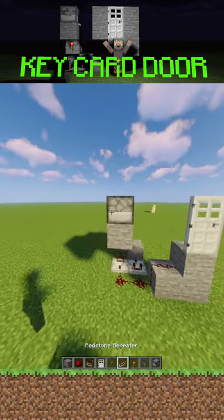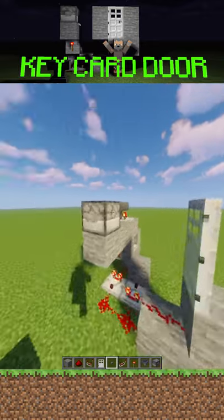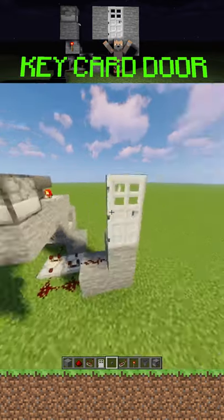Now you just want to put a button on this dropper or below it, and when you put in your key it will open up the door. But if you take something that isn't your key, like a fake key or any other block, it won't open.